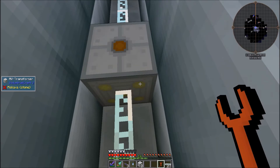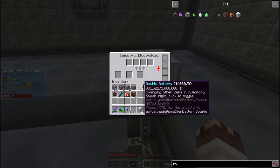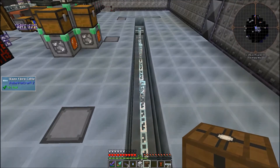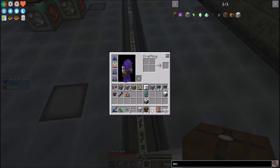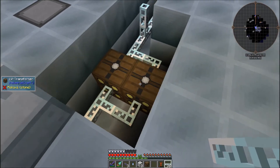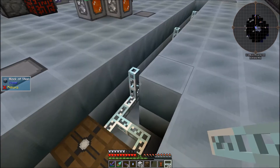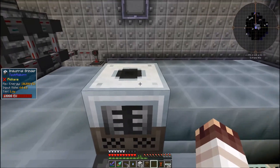Rotate it properly, of course. The industrial electrolyzer is the only machine that takes 128 EU per tick, and it does not require a multi-block. The rest of my machines take 64 EU per tick or less. However, they take more than 128 EU per tick altogether, which is more than one LV transformer can make. Which means I'm going to have to do something kind of fancy: two transformers in parallel. That'll produce 256 EU per tick in 32 EU packets. Now I can place down my rolling machine, which doesn't need a multi-block, and my industrial grinder, which does.